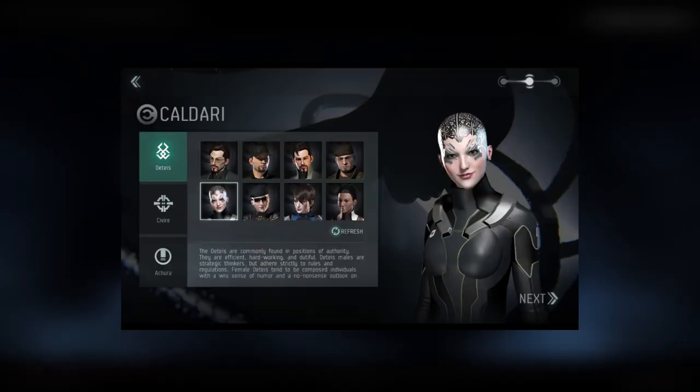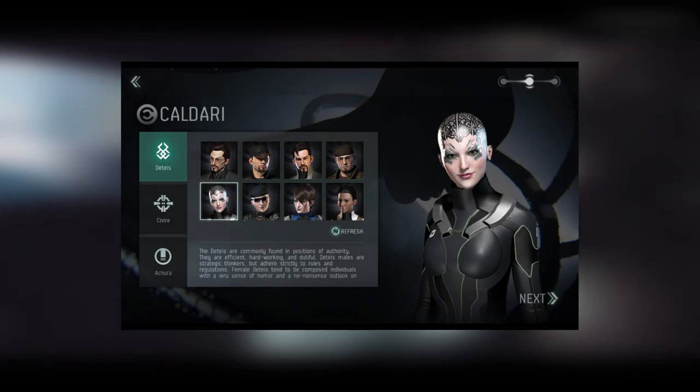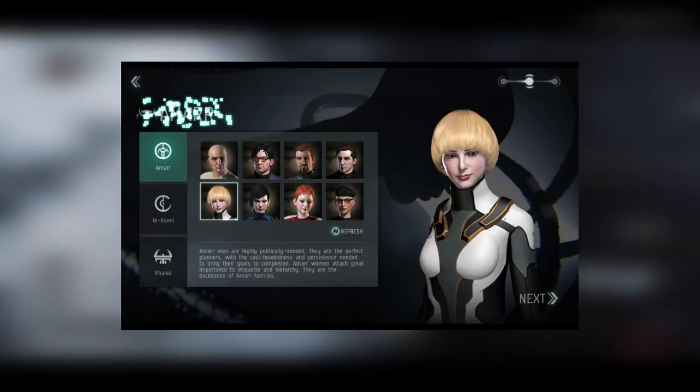At the moment in EVE Echoes, you don't get to fully create your character. There is a refresh button which can change up what your character looks like, but they haven't got a slider feature or any kind of change features at this moment in time. And here's a quick look at all four of the races, their styles, and a ridiculous bowl haircut.